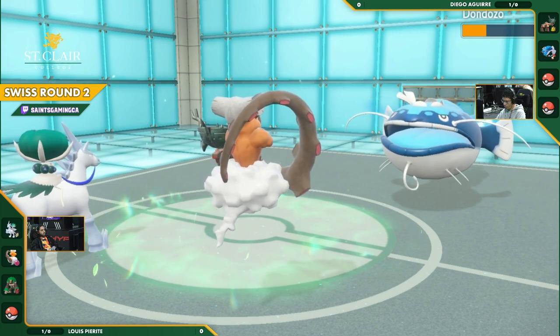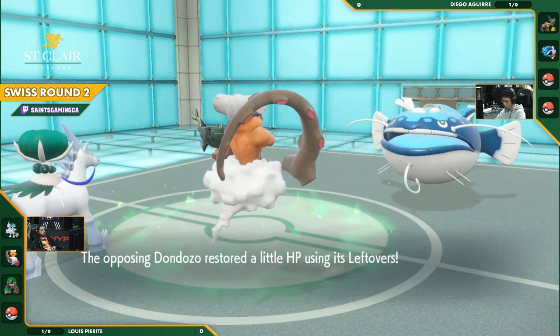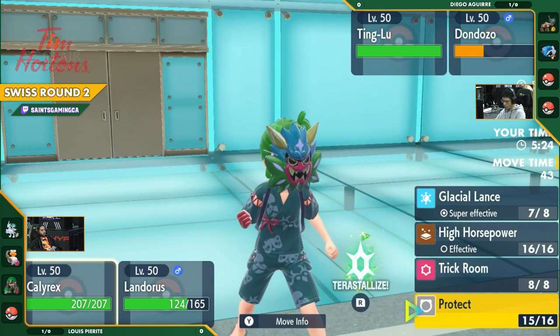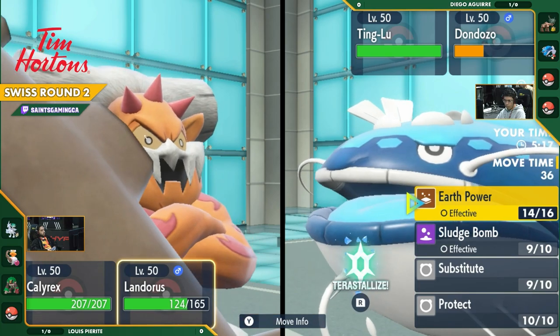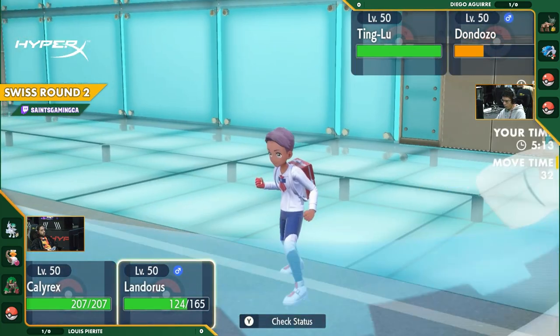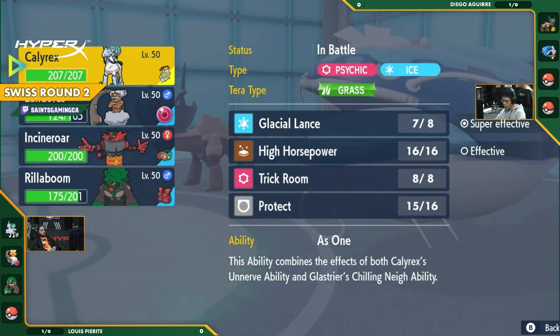Ruination is going to heal up that Dondozo just a little bit. Along with the Leftovers, it has very good survivability here. I'm shocked by the actual survivability potential of this Dondozo here. The fact that no Pokemon has gone down yet, we are seeing a much slower game than we have in previous rounds. This one has slowed down, Diego really dragging this one out. That's what his game plan is around with this Dondozo.